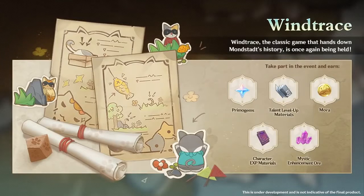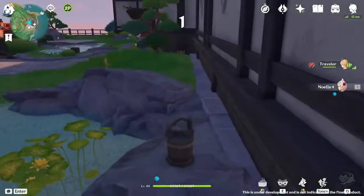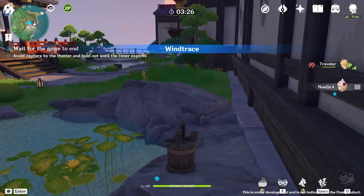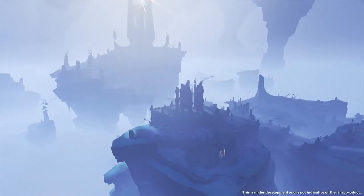Finally, Mihoyo is bringing back one of my favorite events: the Wind Trace event. This is a sort of hide-and-seek event where you disguise yourself as a decoration, and another player is a seeker that tries to find you.